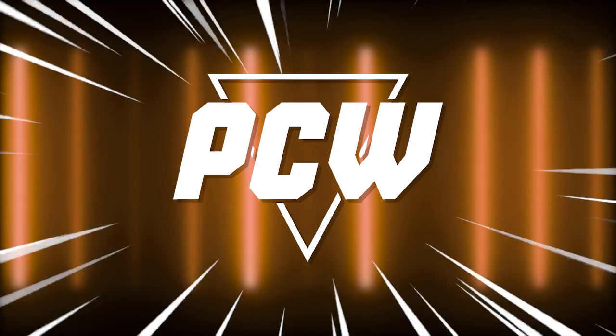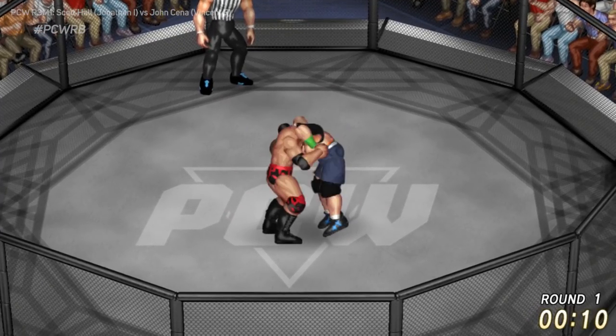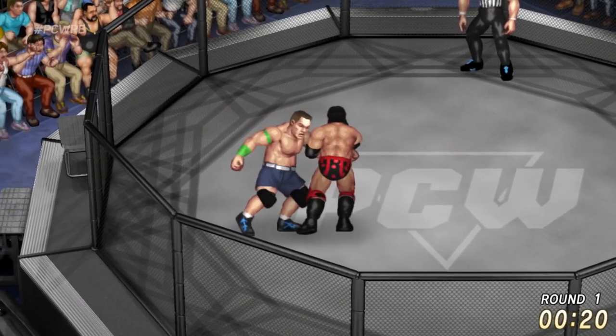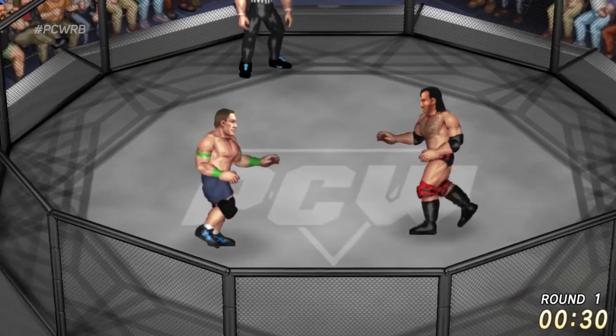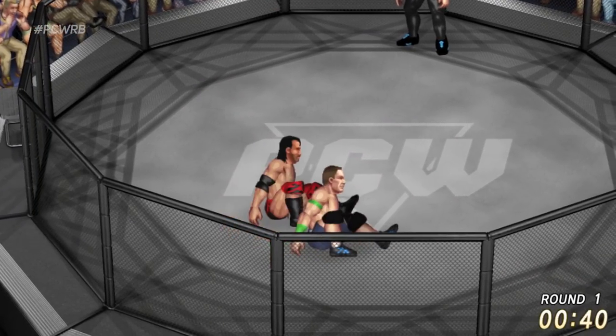The first match is Scott Hall versus John Cena. Look at these two big men right here. Most of the people left in this tournament are pretty big dudes — Scott Hall, John Cena, Luke Harper, Goldberg, All Might. There's some big dudes in here. We're in the cage, man — things are different around here. There ain't no ropes or turnbuckles.